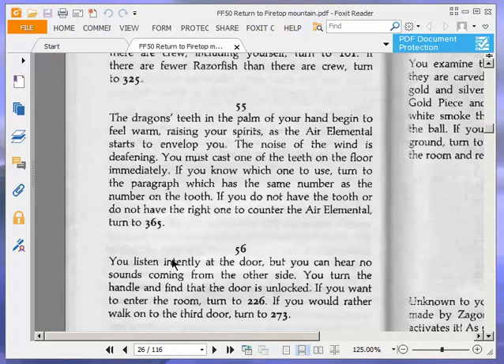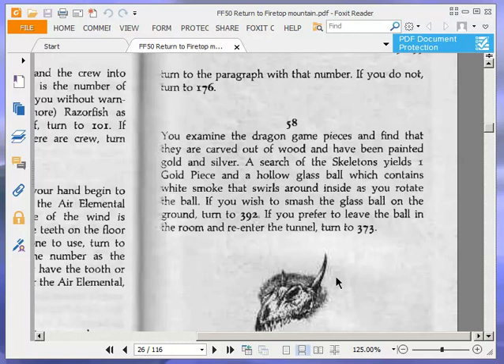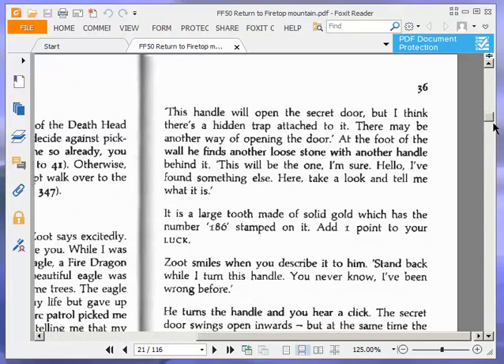That is indeed my name, stranger, but how did you know it? Have we met somewhere before? Before I can trust you, I need to be convinced that you do know me. Can you tell me the number of my house in Hobnail Street? If you know the number, turn to the paragraph with that number. If you do not, turn to 176. He's remarkably picky for someone who's being tortured and I'm about to rescue him — 'Oh no, please don't rescue me unless you know where I live!' Anyway, we know the number, so we're going to turn to 36, because Zoot Zimmer lives at number 36.